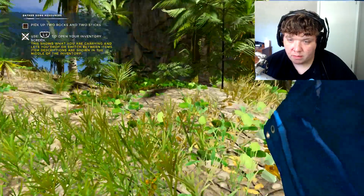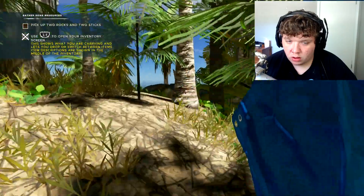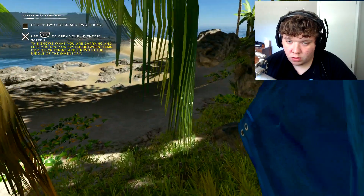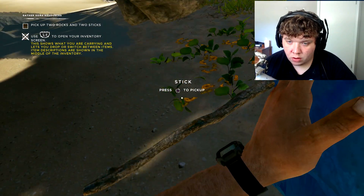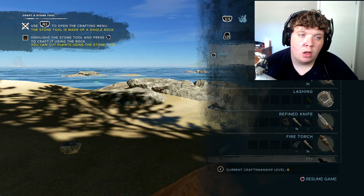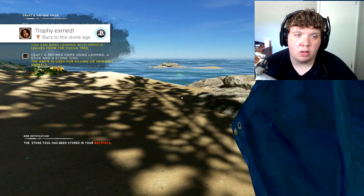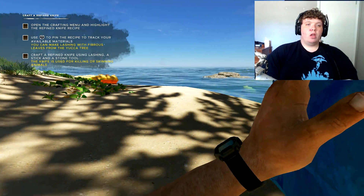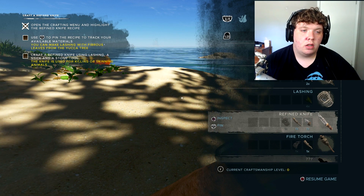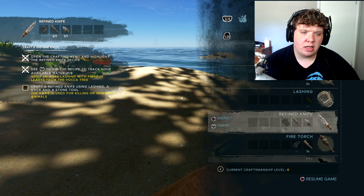Dude, if I get bit by a snake up here... There's a stick. All right, next objective. Use R1 to open the crafting menu. Highlight the stone tool and press X to craft it. Open the crafting menu and highlight the refined knife recipe. Use R3 to pin the recipe to track. Craft a refined knife using lashing, a stick, and a stone tool.